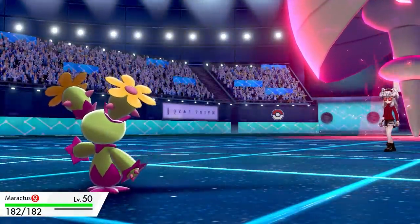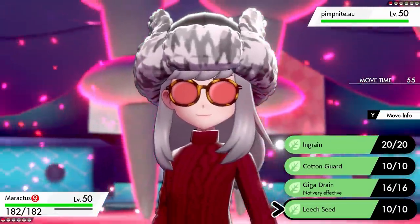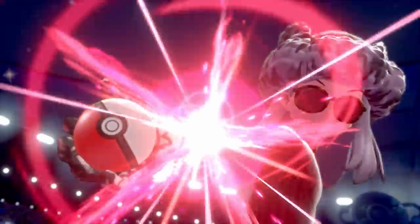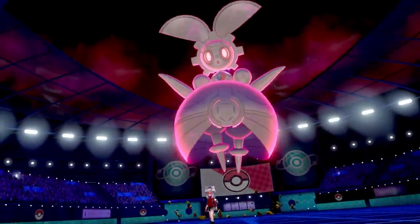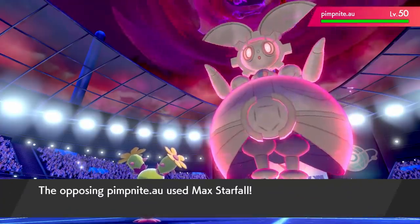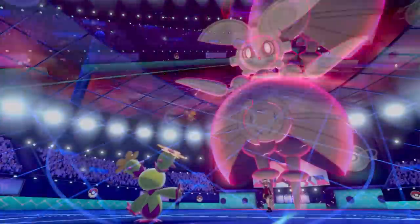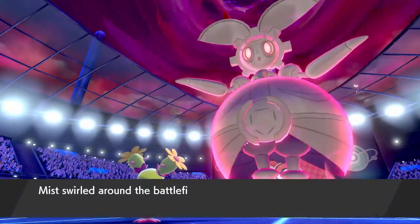All I've got left is Maractus and things are looking very grim. This is a bulky stalling set — max HP, max Special Defense, with Ingrain, Cotton Guard, and Leech Seed, all giving health back, plus Leftovers and Giga Drain. I fired off the Giga Drain — but then the Dynamax Pokemon Dynamaxed. That was three Dynamax Pokemon in one Pokemon battle. Somehow Magearna went back in the ball and got thrown out again. That's three Dynamax in one battle — how does this even get online?